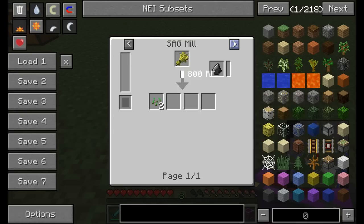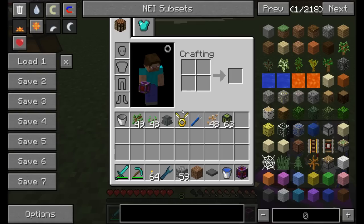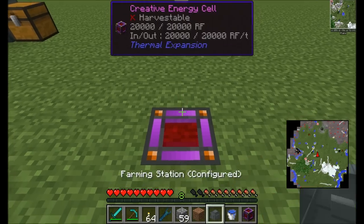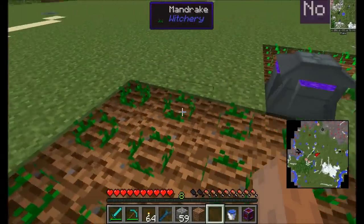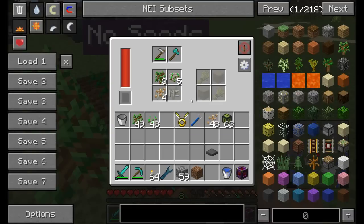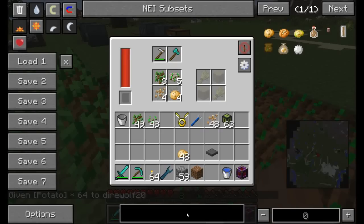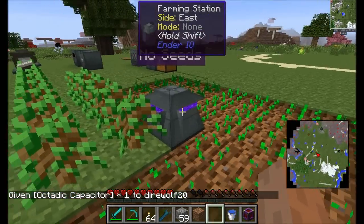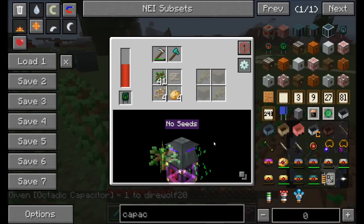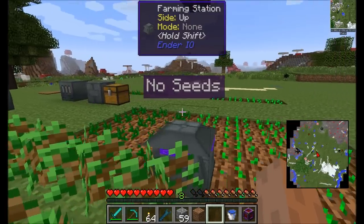The Farming Station requires a diamond hoe, machine chassis, and a Pulsating Crystal — a diamond surrounded by pulsating iron nuggets. I've configured it here and it's automatically planting wheat, Witchery mandrakes, oak saplings, and potatoes. You simply place the seed types in the different slots. Adding an Octa Capacitor bumps up the range significantly at higher power cost, and it'll notify you when out of seeds.